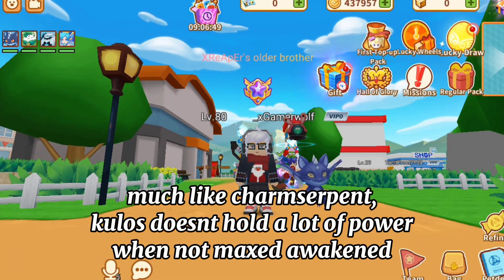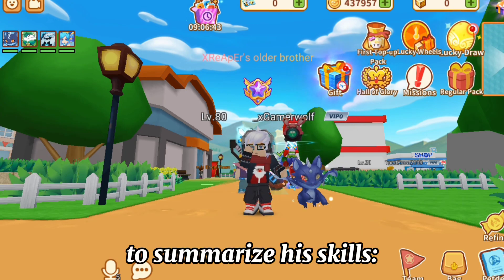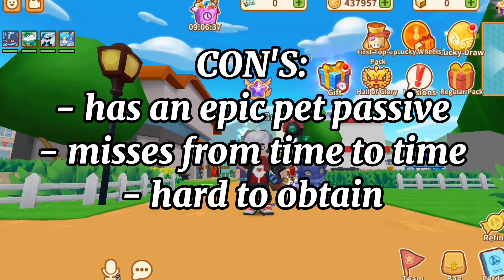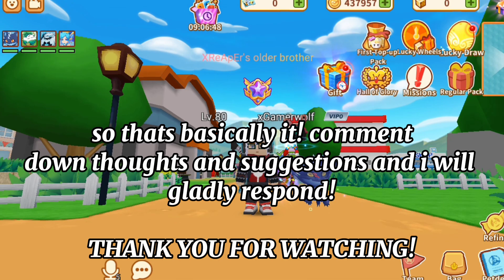Much like Charm Serpent, Kulos doesn't hold a lot of power when not maxed awakened. To summarize: his pros are high damage and high durability. His cons are that he has an epic-tier passive, misses from time to time, and is hard to obtain. So that's basically it — comment down your thoughts and suggestions and I will gladly respond. Thank you for watching.